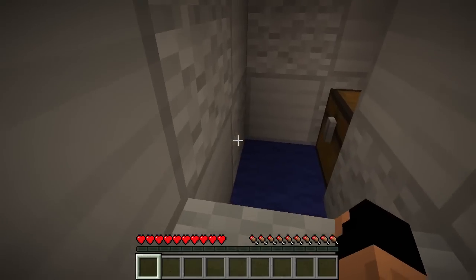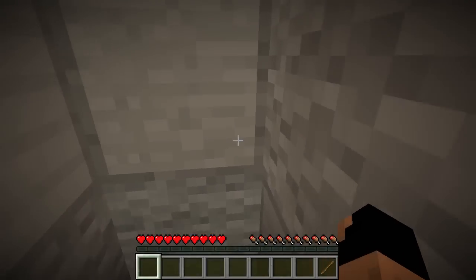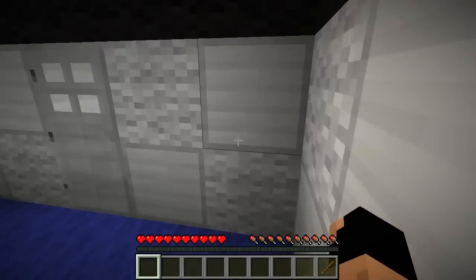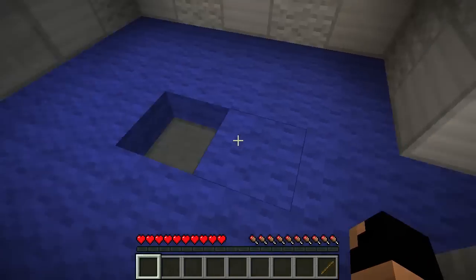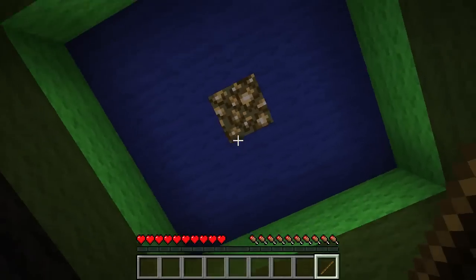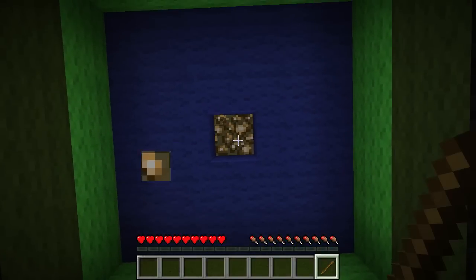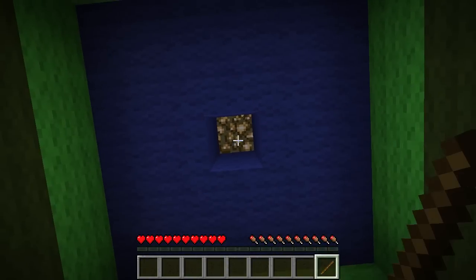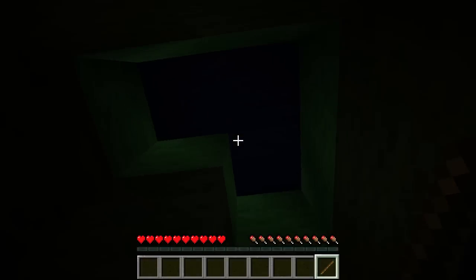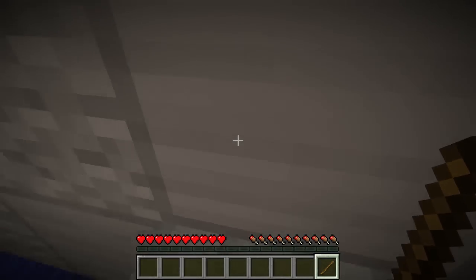That doesn't look natural — whoa! Super sneaky. There's gotta be something else like that, right? Over here — I'm gonna start walking against these walls now. I got glowstone but I don't think I'm supposed to have it... oh wait, maybe I am. I'm checking back here again. I can't find anything — there's nothing here, right?